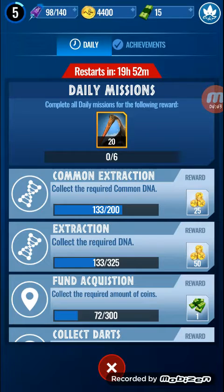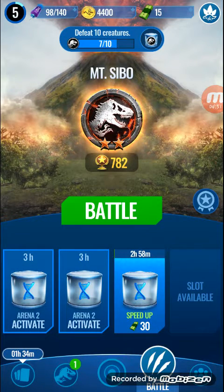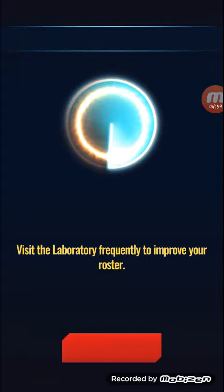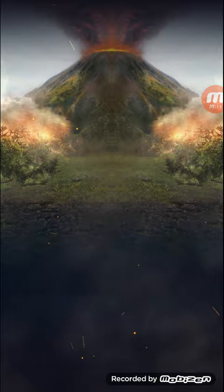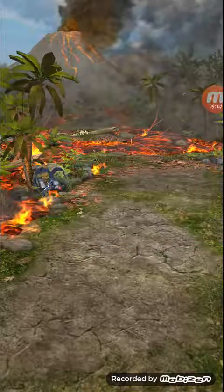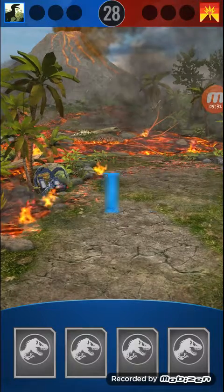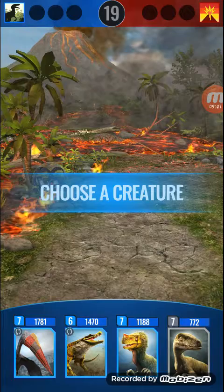I wanted to do battles, so let's battle with our team. The battle system is really cool in this game — better than Jurassic World the Game, frankly. In Jurassic World Alive, armored dinosaurs like Ankylosaurus have an armor effect where attacks do less damage. In Jurassic World the Game, every dinosaur has the same system, which is kind of boring. That's why Jurassic World Alive is such a cool game — it gets you outside and has these super cool battle systems.